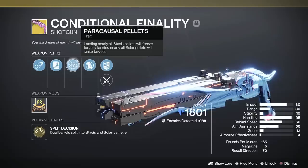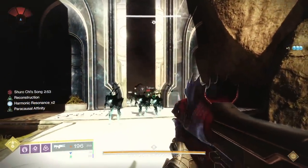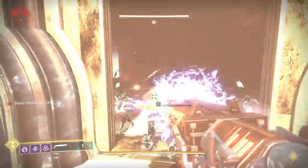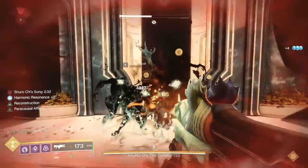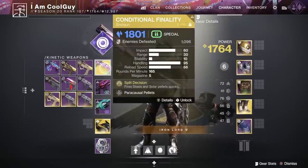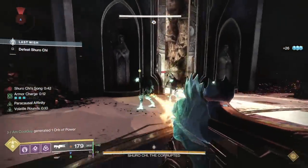The first burst is stasis — landing nearly all stasis pellets will freeze. The second burst is solar — landing nearly all solar pellets will ignite targets. On the perk trait we have Paracausal Pellets. It's self-proccing: solar weapon, 20% more damage, Paracausal Affinity is up. But with the shotgun, even though the first shot is stasis — meaning it shouldn't work — the link of Paracausal Pellets means that final blow will proc Paracausal Affinity on any raid weapon that has it. This is kind of a blessing and a curse.